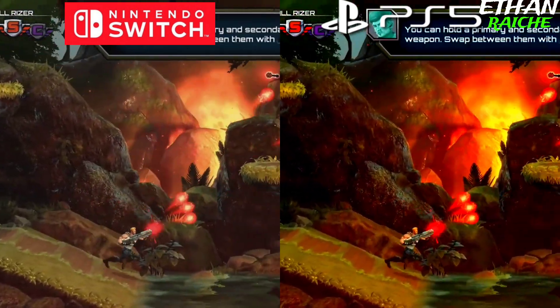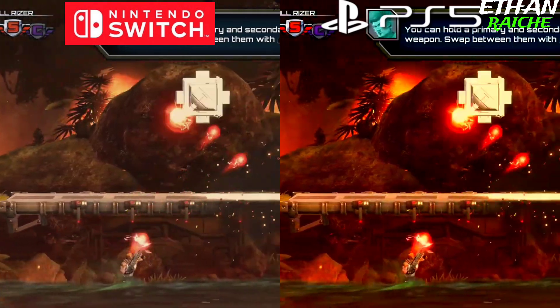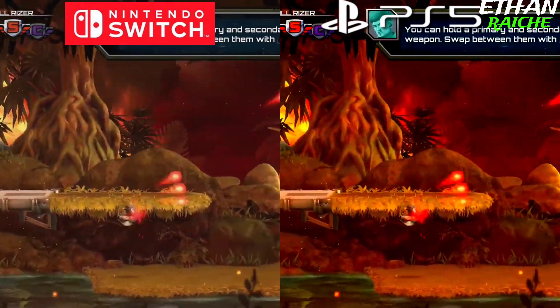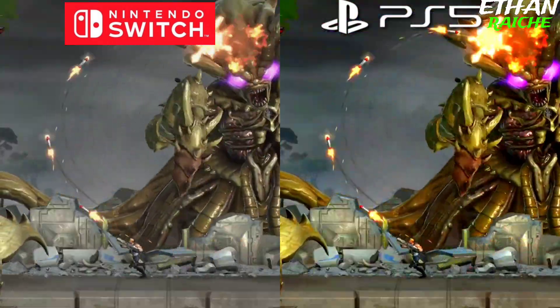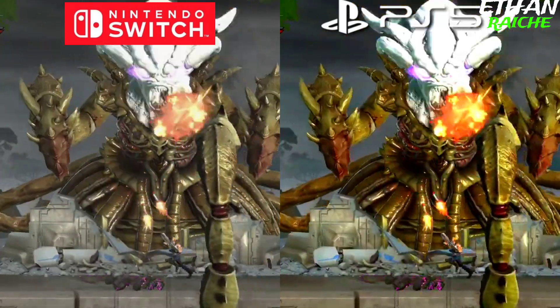Now we see everything in depth — you can see the game models in Nintendo Switch and the game models of PS5. The PS5 puts in a lot of effort to make it look better, and the graphics look really great because it's a next-gen console. Nintendo Switch also looks great in graphics saturation and detailing as a handheld console.